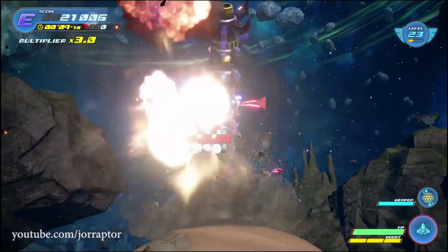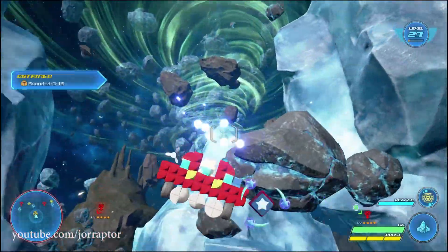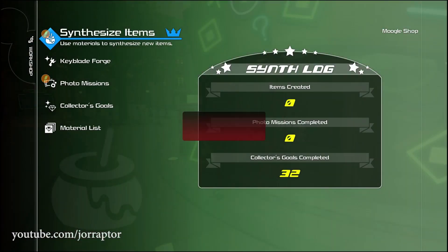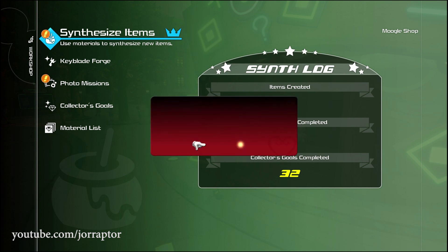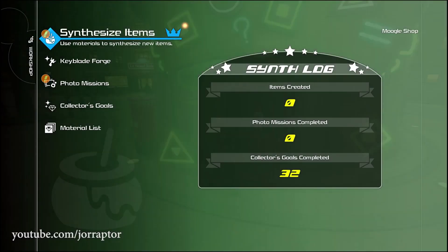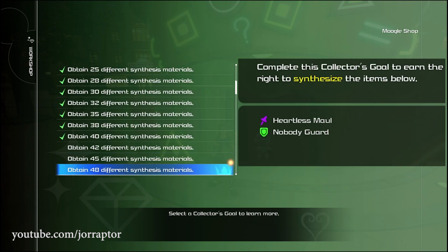Spending time destroying asteroids also rewards you with gummy ship parts and a ton of synthesis materials that help you reach your collector's goals. After farming asteroids I had to go through many pop-up notifications at the Moogle store because I completed so many collector's goals. This is great because new materials get added to the shop and you can craft really good armor and weapons for Goofy and Donald — like the Warhammer Plus, Clockwork Shield, Aegis Shield Plus, or Astrolabe Plus if you have 42 different synthesis materials.